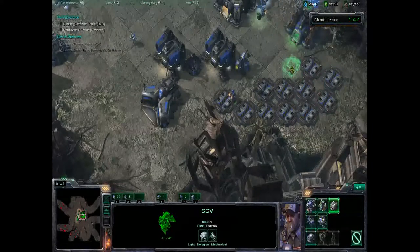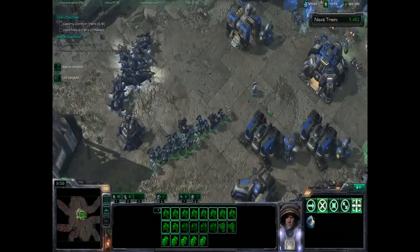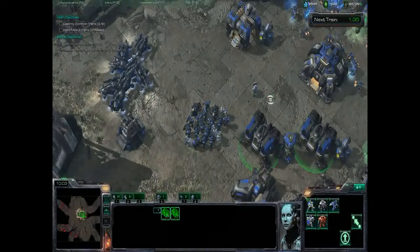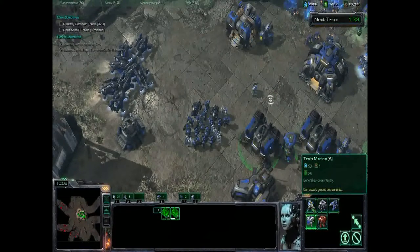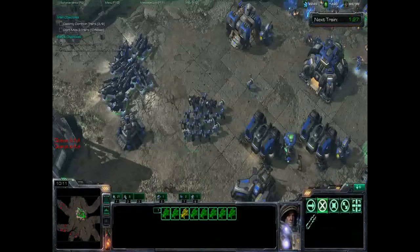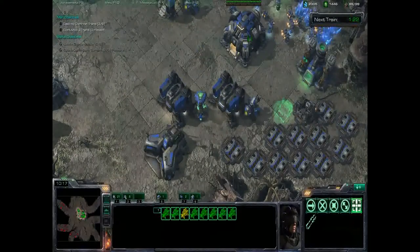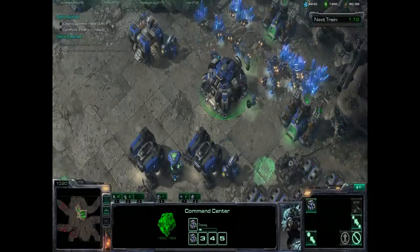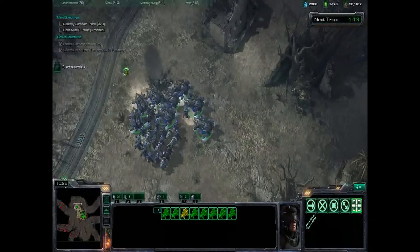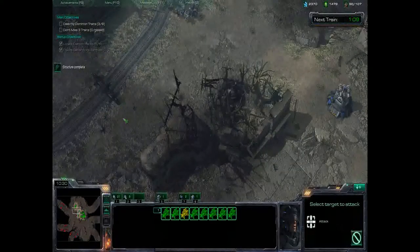Do you recall where that second little isthmus or peninsula on our base is, just to the left of where you see our Diamondbacks? Go out there with your Diamondbacks after the next train and plant your Diamondbacks there en masse. That is a good snipe point — a snipe point for the Marauder Team in the hard and brutal level. As they walk by, you'll be able to pick off some of those guys and make your life a lot easier.